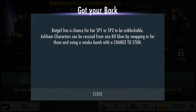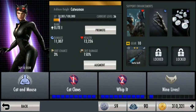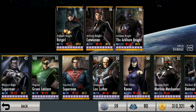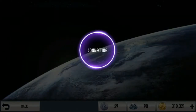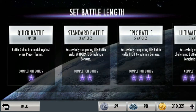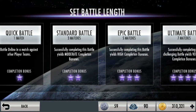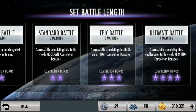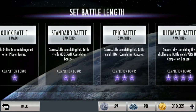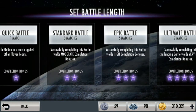Misal ada karakter Arkham Knight disini, bisa diselamatin kalau ada Batgirl, terus disini Catwoman — ya lumayan tuh. Setiap ada karakter Arkham, damage-nya nambah gede. Terus disini ada Find Opponent. Ini kita bisa nentuin kita mau main dimana. Disini ada Quick Battle — itu cuman satu match doang. Standard Battle tuh 3 match. Epic Battle tuh 5 match. Dan Ultimate Battle 7 match. Setiap tipenya ini juga punya bonus yang beda-beda ya — lihat dari bintangnya. Ini tuh lumayan bonusnya, tapi tingkat kesulitannya juga lumayan. Setiap match-nya makin ke atas makin susah.